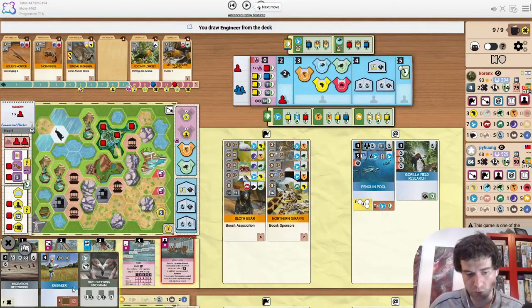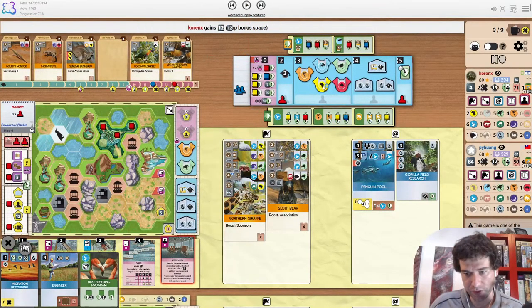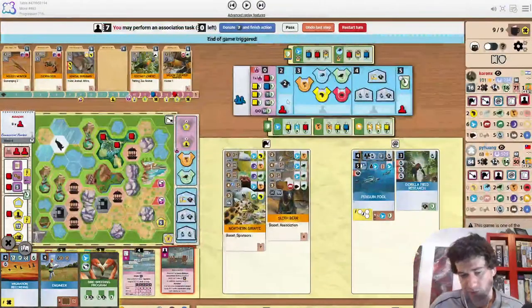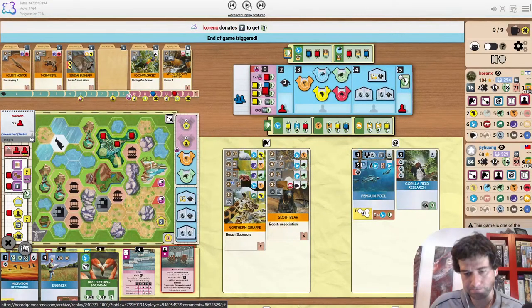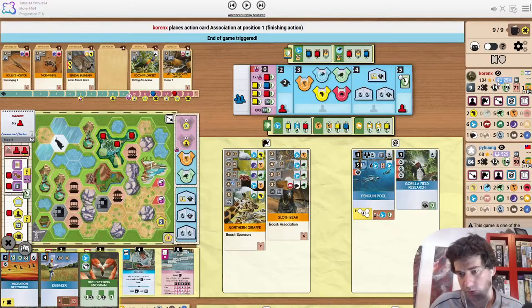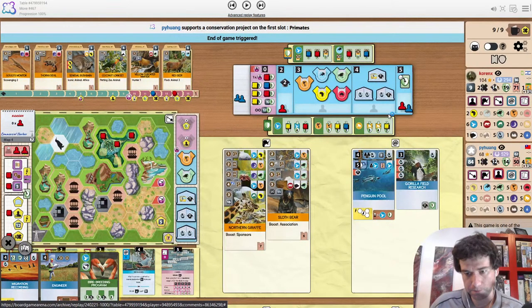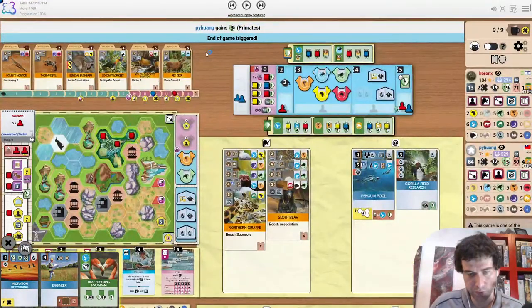Drawing from the deck in case you find a better sponsor — sadly no 5th America. Releasing the Marabou is a fine project to finish on — it gives plus 8 whereas Bird Breeding is plus 7 right now. Takes money to donate as well. 104 finish. Association 7 to finish. There's going to be maxed out primates into 3rd uni, into 2 rep and donate.